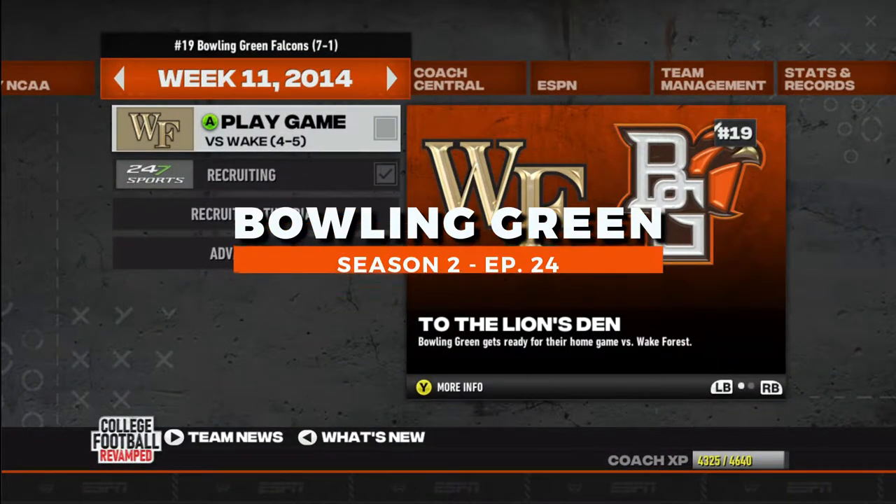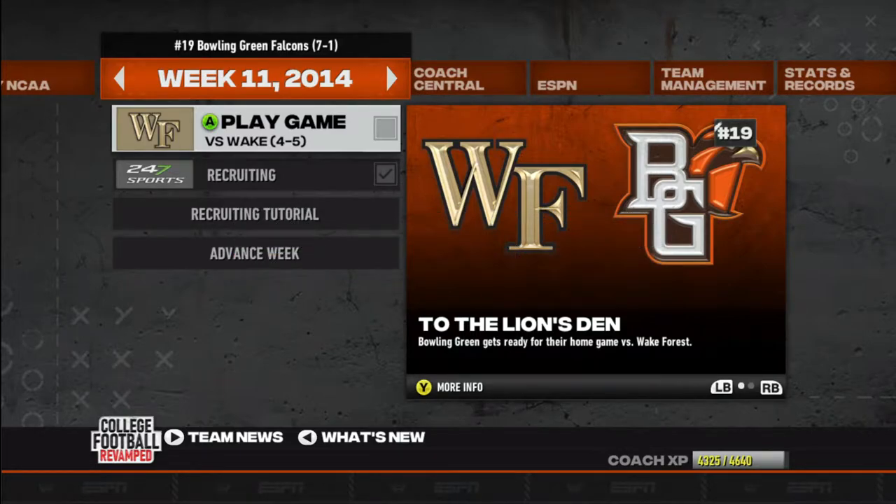What's up man? Welcome back to another episode of the Bowling Green Dynasty Rebuild! In today's episode we got Wake Forest on the schedule. If you haven't watched the previous episode, we did go up against Western Michigan and beat them down 55-20. But the game before that we had our first L going up against the Akron Zips. But we are 7-1, we are still in the top 25. We're going to let it ride. No need to hold y'all up anymore, let's hop into the game.